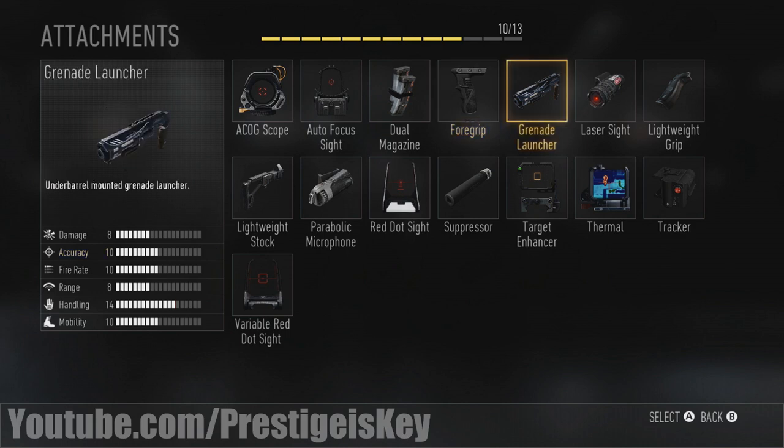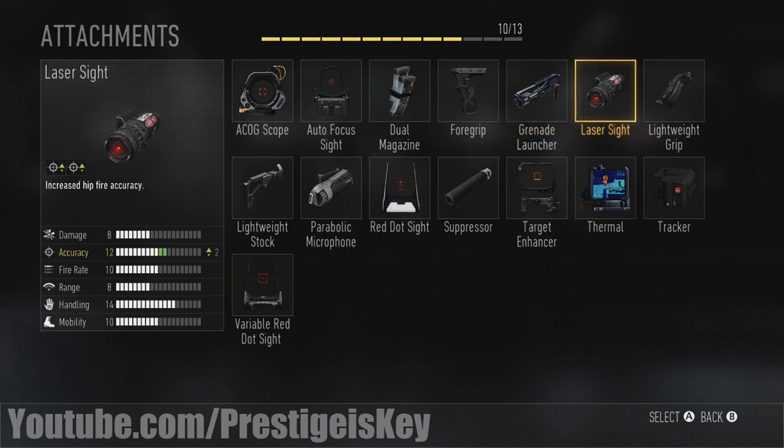Next up we have the grenade launcher. Unfortunately I didn't see much gameplay of this, so I'm not sure how it acts in this game. I imagine it's been nerfed significantly from what it was before. I don't think the grenade launcher is something you'll have to worry about too much in this game, especially when you're jumping with your exosuit — who's going to try to shoot you out of the air with the grenade launcher? The laser sights, of course, increase your hipfire accuracy and have no disadvantage whatsoever.